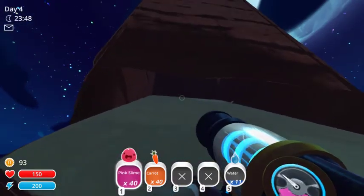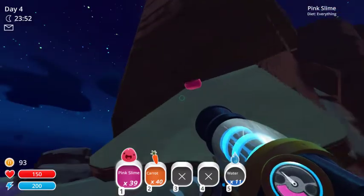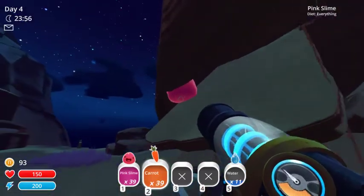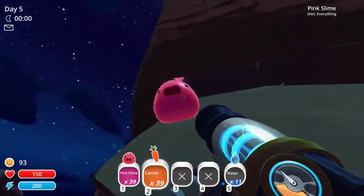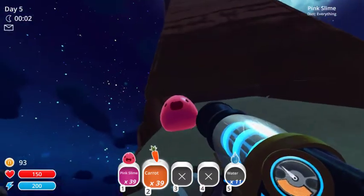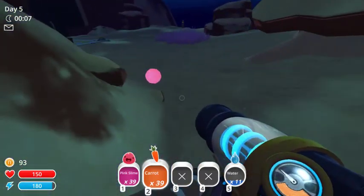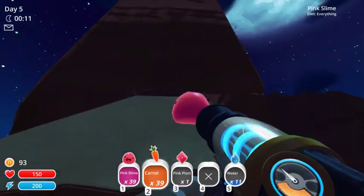One thing you should probably know is that slimes are bigger than plorts, so if you watch this - the plort dropped on top of him but watch what happens, push him out of the way, and the plort falls down, just like that. Collect your plorts and everybody's happy.